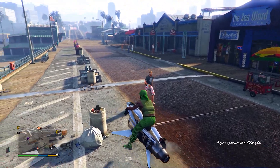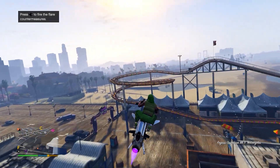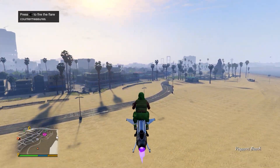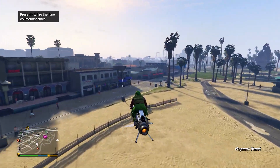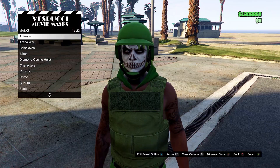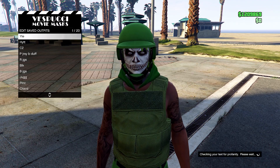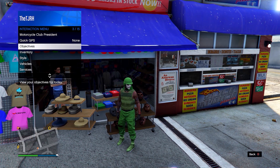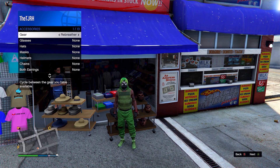You can also add duffel bags and the IAA badge if you want. Anyway, that's all the outfits done for this video. Let me know down below which outfit was your favorite and what kind of outfits you like. I hope you found this helpful — if you did, a like would be hugely appreciated. If you made it to the end, comment down below and I'll try to heart your comment. Thank you so much for watching. Have an awesome day or night, and I'll see you in the next one. Take care.